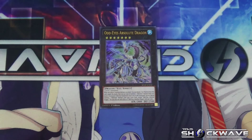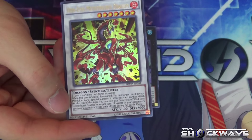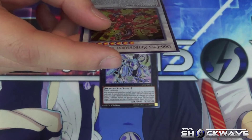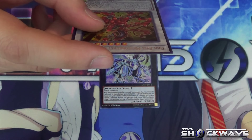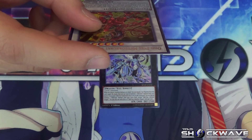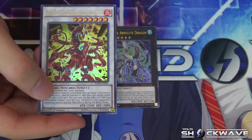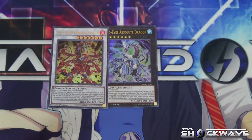Next is Odd-Eyes Meteor Burst Dragon, a generic Level 7 Synchro monster with 2500 ATK and 2000 DEF — a little weaker than the XYZ we just saw. When this card is special summoned, you can target one card in your Pendulum Zone and special summon it, but this card cannot attack the rest of the turn. Its other effect: monsters in your opponent's possession cannot activate their effects during your Battle Phase. It's a pretty good card — the 'cannot attack' restriction is frustrating, but you're likely bringing out something big with the Pendulum monster's effect.